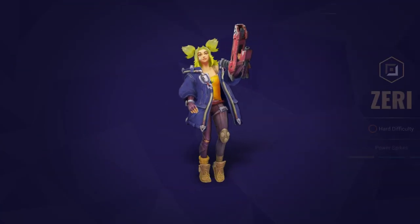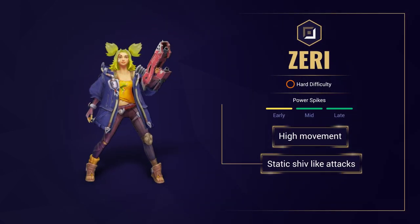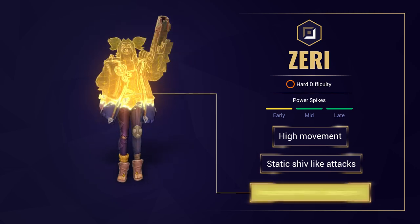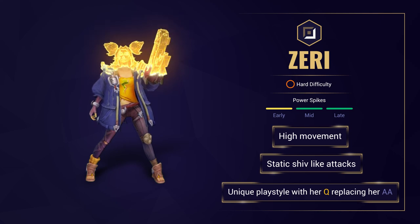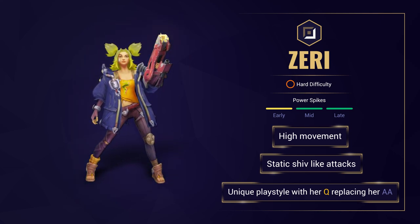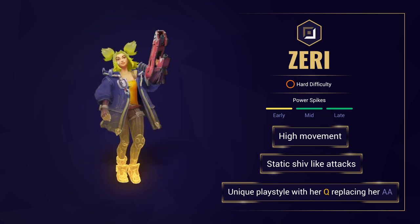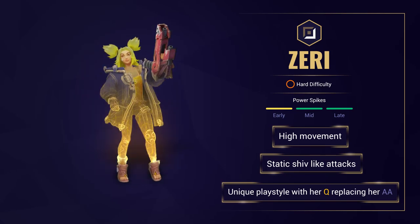So what does the champion do? Zeri is an electrifying marksman focused on lighting up the Summoner's Rift with intense movement speed and static shiv-like attacks. Zeri is a unique marksman in the fact that her Q basically replaces her auto-attack to farm and harass, and her auto-attack gets charged up and deals bonus damage and slows. Zeri is all about maximizing damage and movement, and alongside her mobility she can be very hard to get hold of.